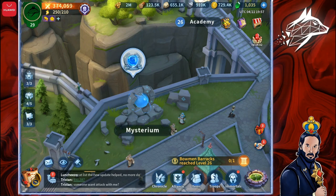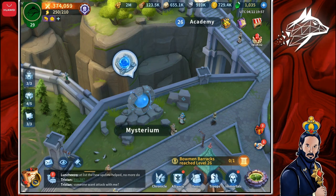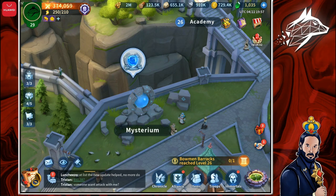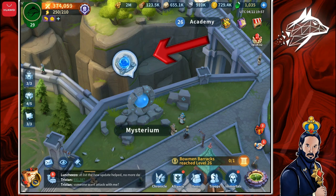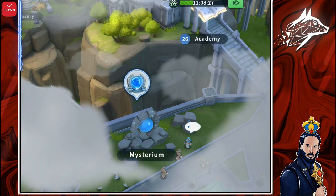This event resets every two days, and it's very important that you complete it every single time — we will see why. When the Mysterium is available and open for a challenge, an icon will appear on the top. Let's click on it and enter the game mode.